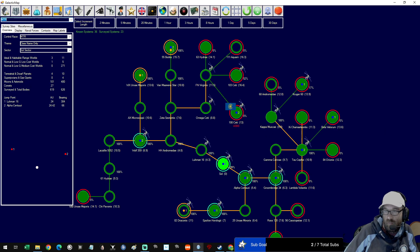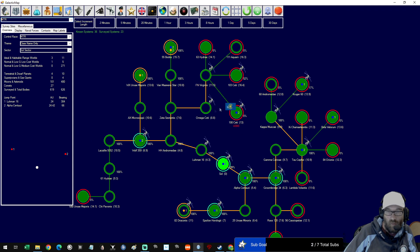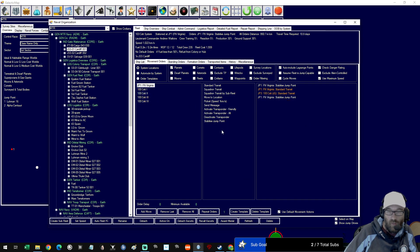Their job there is just to sit there and look. Now they might be sacrificial — they might end up getting blown up, but at least we'll know that the armada is on its way to us and we can take measures. I started looking at what ships I can move out there. We've got the gates built to get into 100 Seti, but we didn't jump our gate ship into 100 Seti, so we do need to have jump tenders for anyone that jumps in to be able to get back out again.